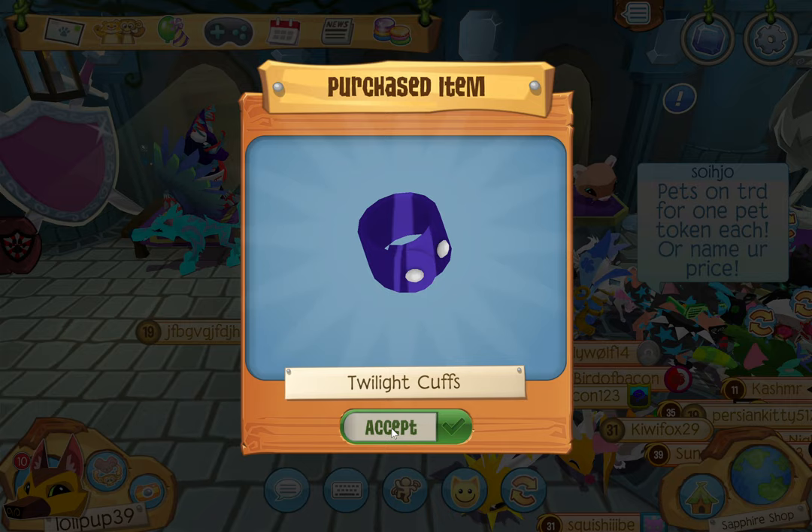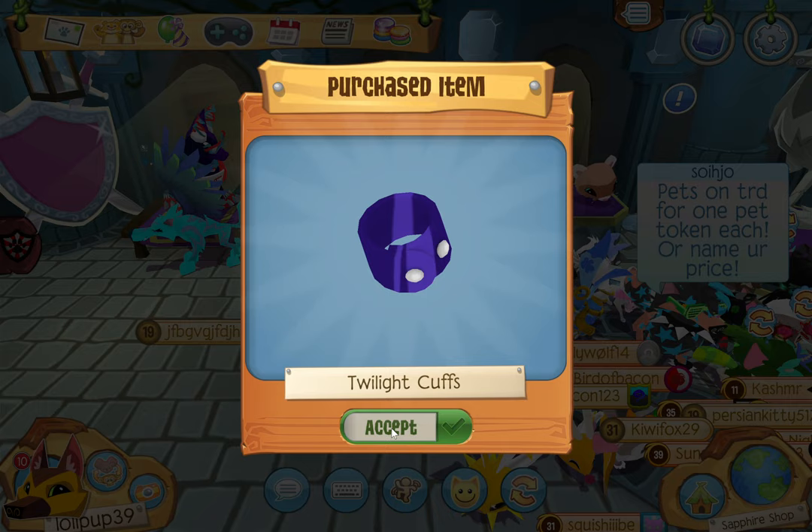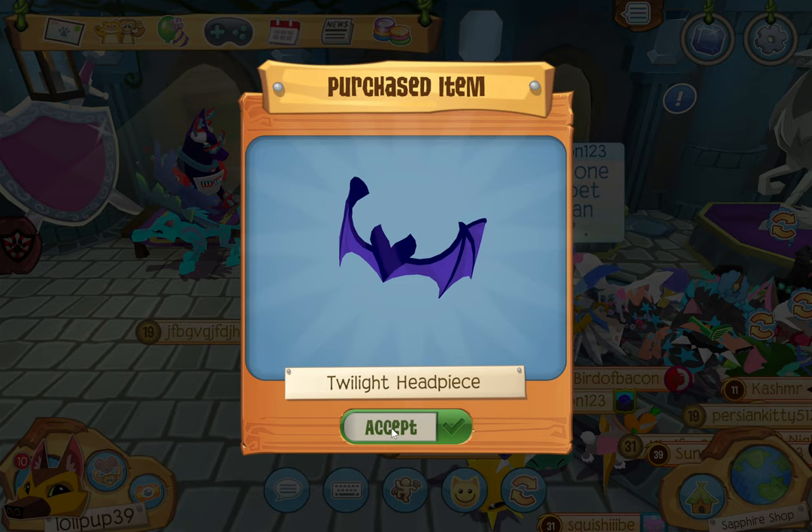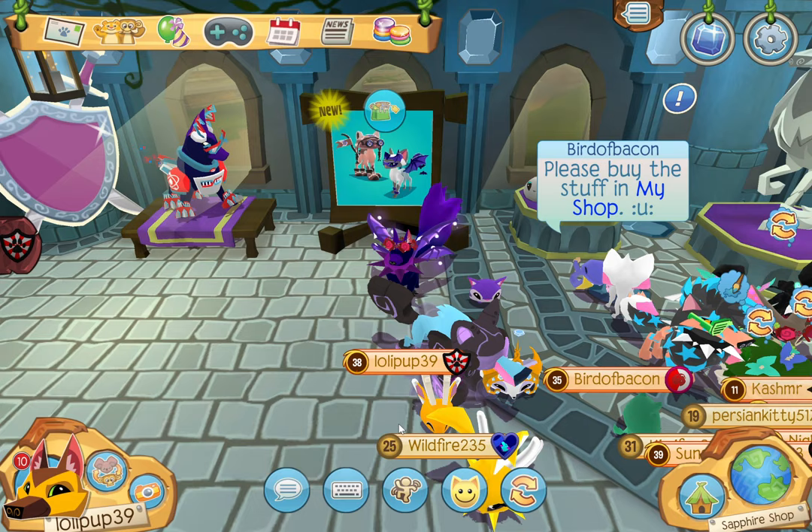Twilight Dragon tail, twilight cuffs, twilight dragon wings, twilight mask — it looks like a villain mask — twilight headpiece, and the Siamese cat.